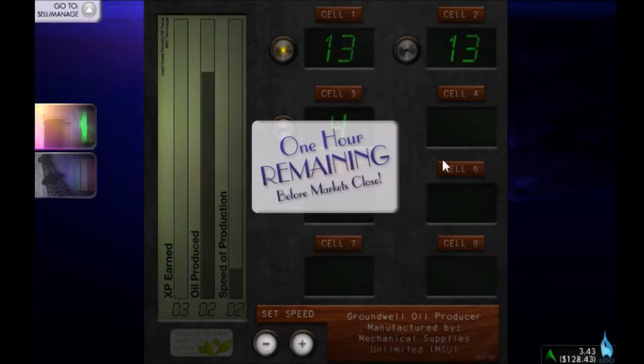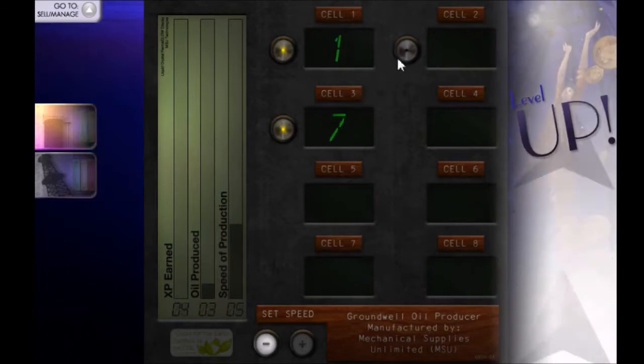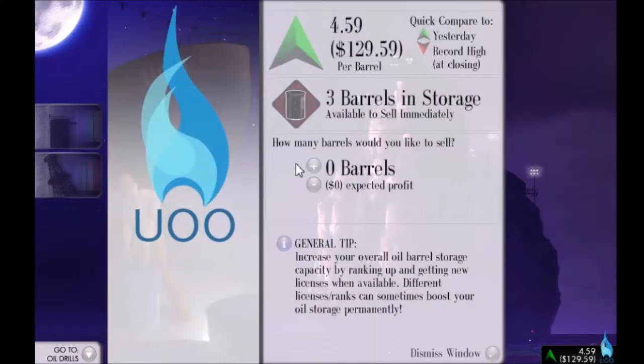We've got one hour before markets close. I don't know — it's going all right. We've made, what, three barrels of oil today? Market price has gone up by quite a bit, only by $4 though. I don't really think it's the time to sell yet. Let's boost the speed up a bit so we can make as much oil as we can in this last hour. The cells are all going to die, so let's just get the tower back down and leave the cells to recharge for the day.